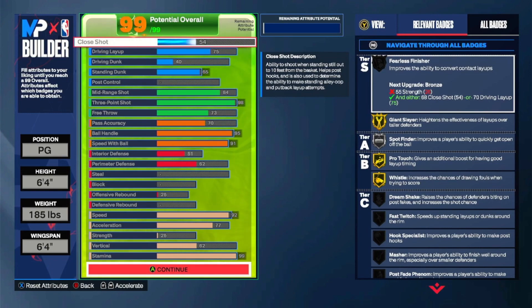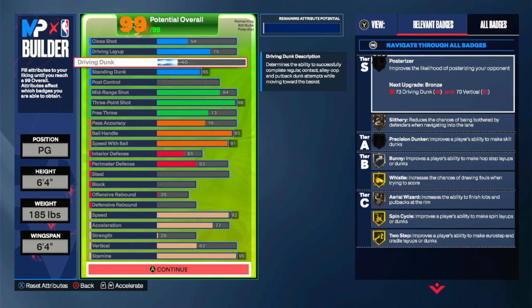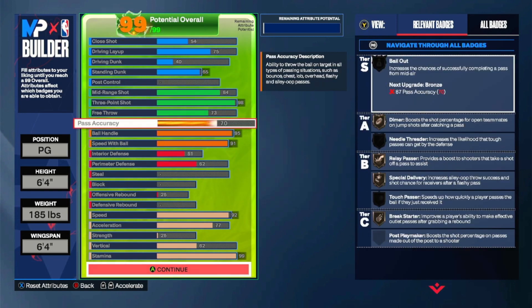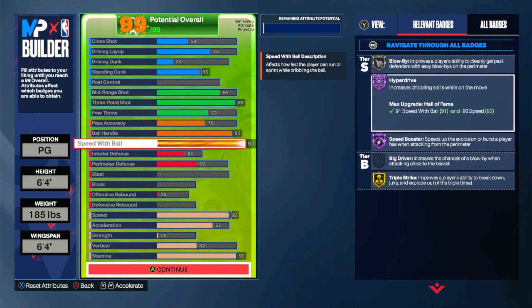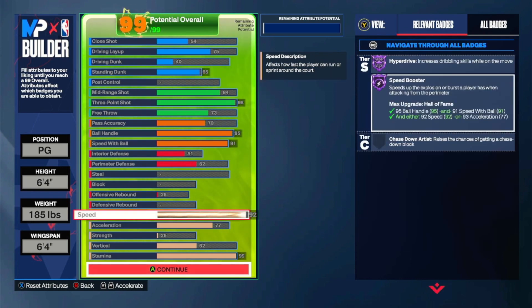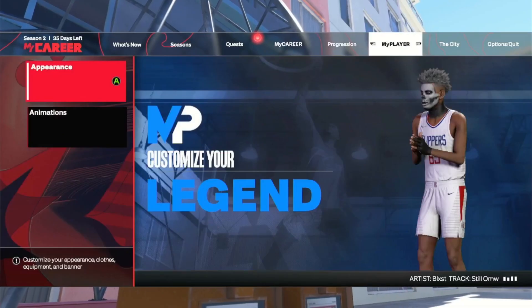This is basically what I did for my guard: 54 close shot, 75 layup because I have 240 driving dunk with unlimited dunk and layup boost, so I just need a little something for animations. 65 standing dunk, 85 for gold Ball Magician, 98 three-pointer, 70 pass accuracy - you could go 77 but you have to pick down mid-range. 95 ball handle, 91 speed with ball for Hall of Fame Speed Boost, Kyrie dribble style - that's gonna be the best dribble style for the rest of the year. 51 interior, 62 perimeter, 92 speed, and 99 stamina for Hall of Fame Handles for Days. This build is a three-point shooting build.